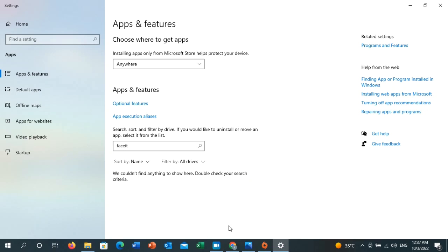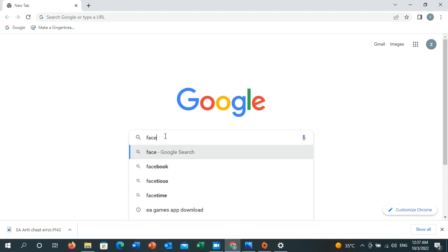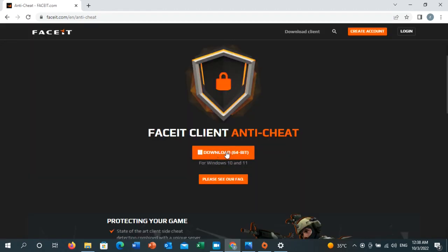To reinstall, go to the search engine and type 'FACEIT Anti-Cheat download' and click on it. You will see options for Windows 10 and 11, and another for Windows 7, 8, and 10. Choose whichever matches your Windows version — I'm going to go for Windows 10 and 11. Click on it and then click Download.